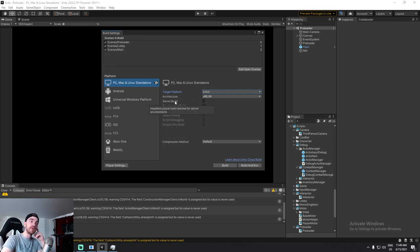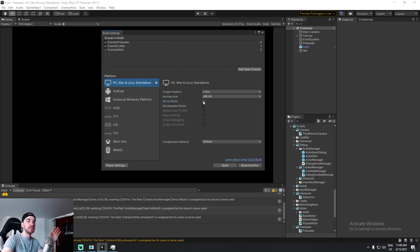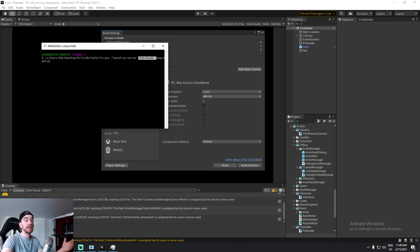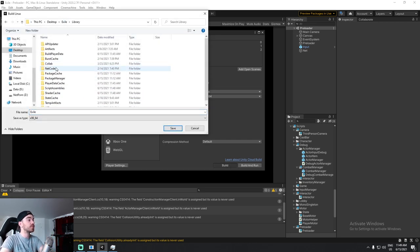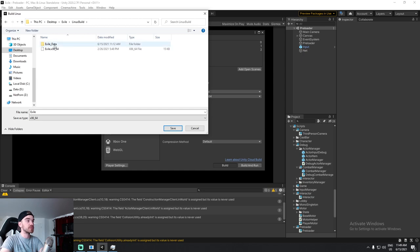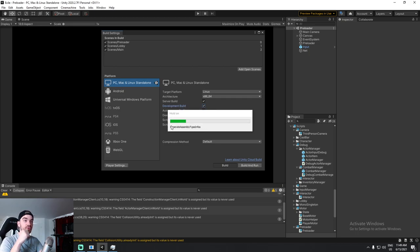Checking the server build option basically means batch mode and no graphics are built in — it's optimized so you don't need to add those arguments manually. I'm also going to check development build so I can see debug logs. This is my Linux build. I'll hit build, put it in a folder, clean up the Linux build folder prior, and save it. Let's wait until this is done and come back for step two.